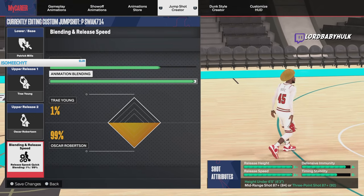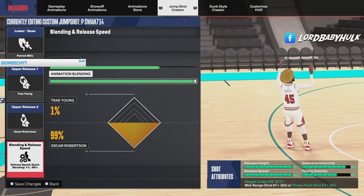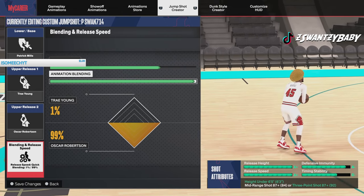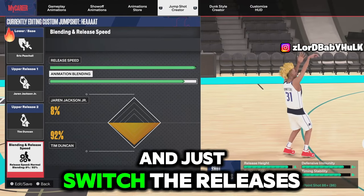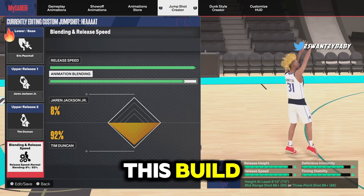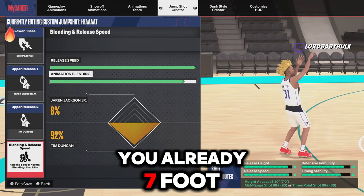Here is the best guard jump shot when you're 6'5 and under - you shoot over people. People say it's hella glitchy but you have to be a certain rep - I think it's Starter 3 or Vet 3. You gotta play the game a lot. If you don't have this base, just put on Curry jump shots - at least the base. You might not be able to get the releases but you can work around that. When I use this seven-foot point center, drop a comment below if you want that build.